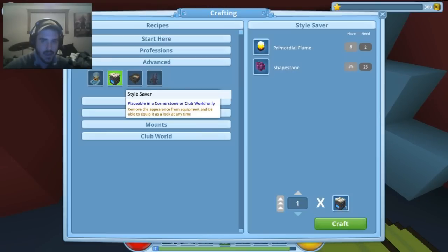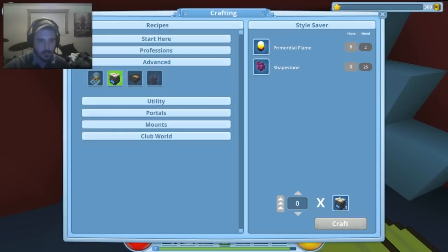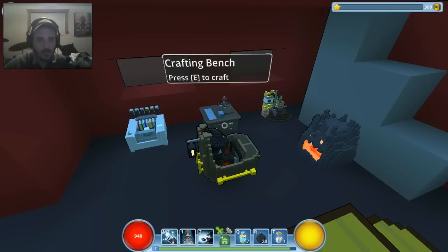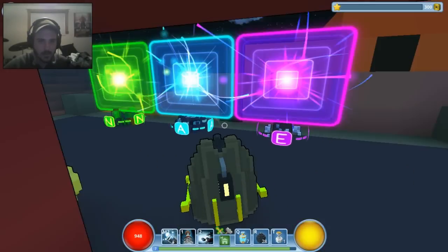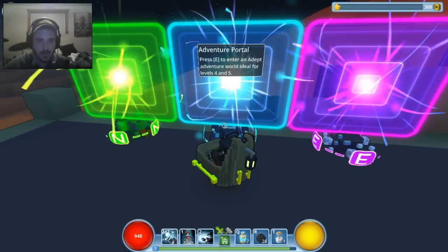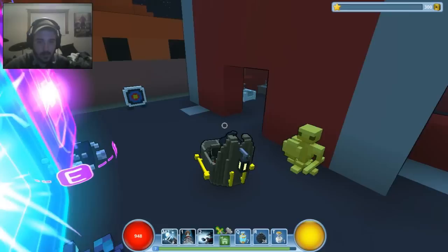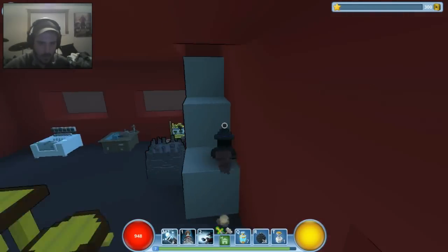A lot of the items you'll see on my ground floor — like the hub portal over there, which takes you back to the main hub. We'll go there at the end of the episode. The deconstructor takes items and destroys them but gives you crafting materials. There are professions, a gardening bench, a style saver — I can actually craft a style saver right now. All you do is hit craft and the bar loads up — boom, cool, now I have a style saver.